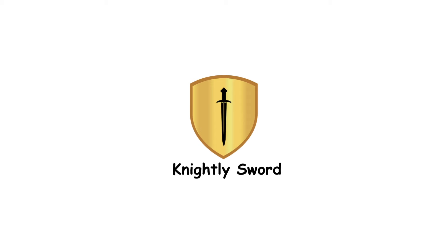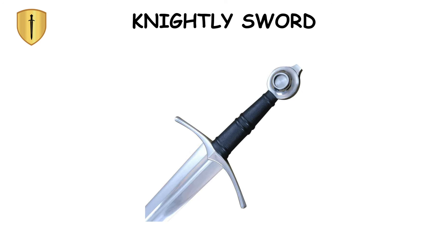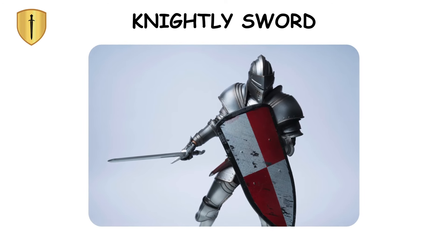Knightly Sword. The knightly sword, also known as the arming sword, was a single-handed, straight sword that evolved from the early Viking swords of the Middle and Late Medieval Ages. Characterized by a long cross guard that formed a cross shape, these swords often featured inscriptions praising God on their silver blades. Primarily used by knights due to their cost, these swords were effective slashing weapons.